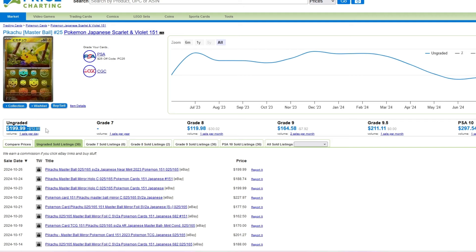These Japanese Master Balls for 151 have gotten very, very pricey. The Pikachu Master Ball in Japanese is currently going for around $200 ungraded, and this is the first time we will see these Master Balls in the English Scarlet and Violet era. So I'm very curious to see how pull rates go and pricing as well.